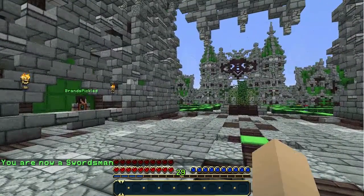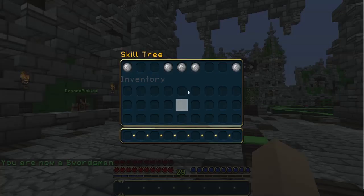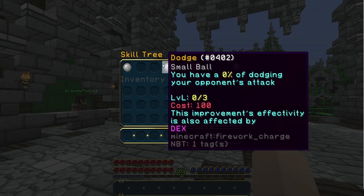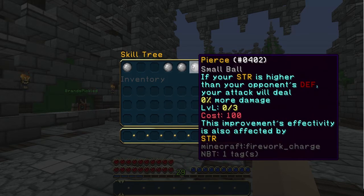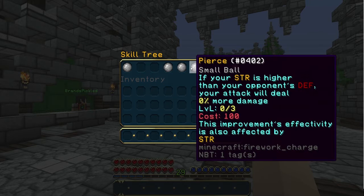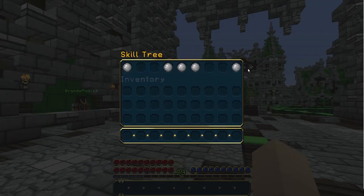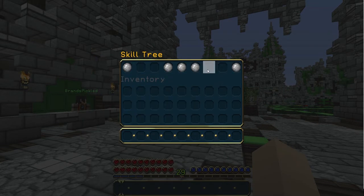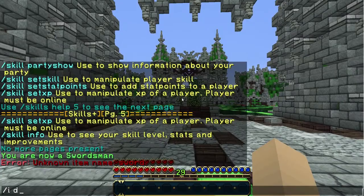Now let's look at the improve menu with /skill improve. You can improve your passive which is your strength, increasing by 1%. You've got dexterity for dodging, dex again for parry, and pierce — if your strength is higher than your opponent's defense, your attack will deal zero. Each improvement costs souls: strength, dex, and parry cost 100, and 1000 Cuts costs 300. Let's get a diamond sword.